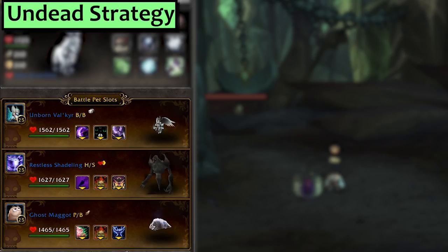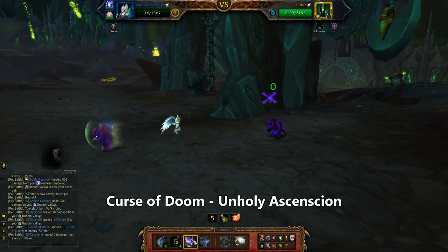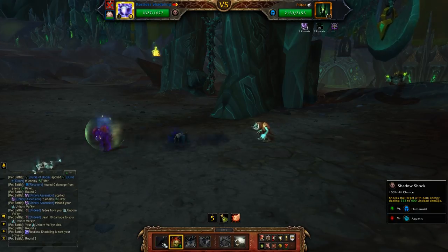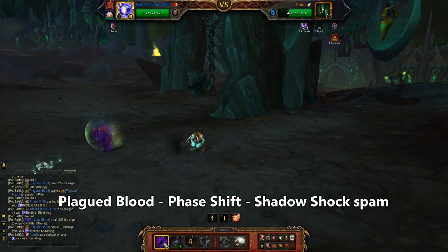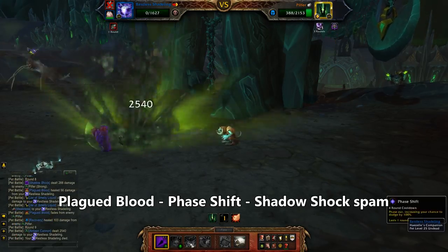Last is Undead. I'm using my Unborn Val'kyr with Curse of Doom and Unholy Ascension and second is a Restless Shadeling featuring more than 263 speed with Shadow Shock, Plagued Blood and Phase Shift. That could be easily swapped for a Ghastly Kid with Diseased Bite and Ethereal. The third slot can be any undead pet — I brought a Ghost Maggot and included survival just in case. On the Val'kyr use Curse of Doom and then Unholy Ascension. Go Plagued Blood and then Phase Shift and then Shadow Shock six times. You really just Shadow Shock him to death if we're being honest.